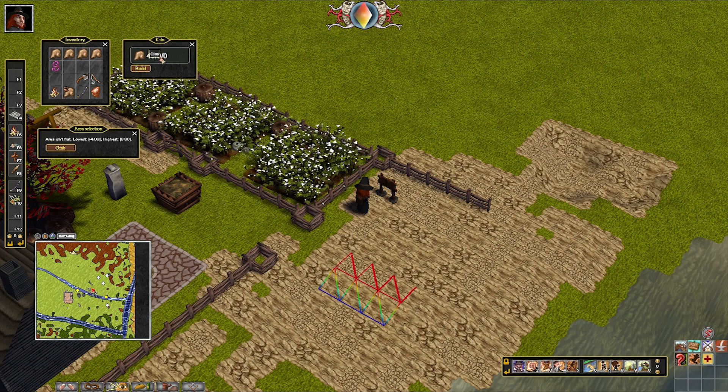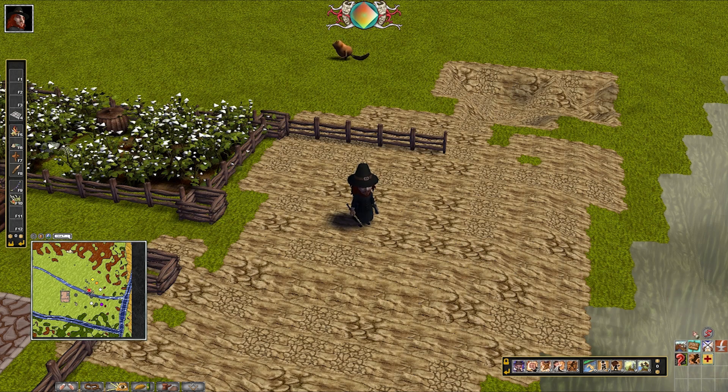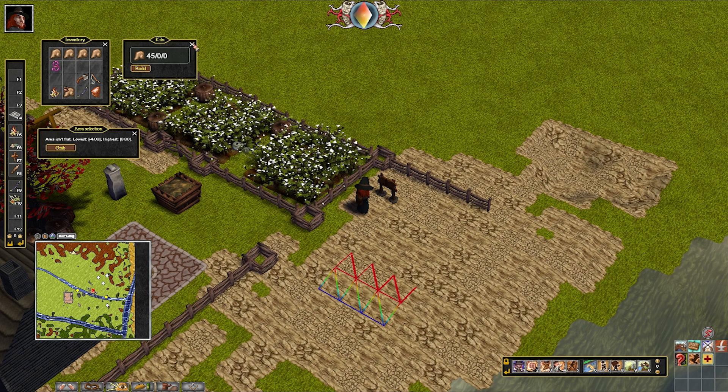I actually missed one more thing — someone mentioned it in the comments, which is why I re-uploaded this video. It's quite important especially when placing fences: you can hold shift and use the mouse wheel to change the orientation of a building. This is very useful and important, especially because you can't build gates unless two fence blocks are perfectly aligned.